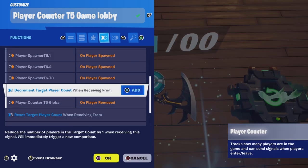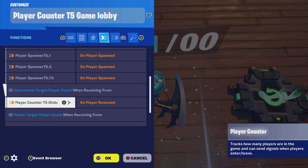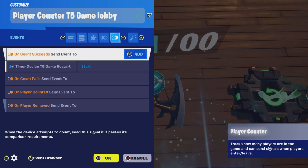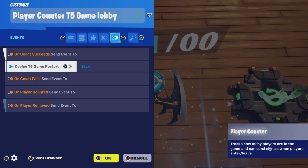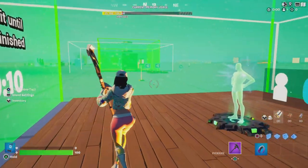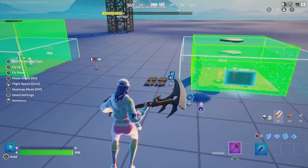There we go. We're going to decrement the target player count when receiving from the player counter global when the player is removed — and that should already be binded. Then when the count succeeds, we're going to send an event to the timer device here in this zone to restart the game. And that's how you use player counters to keep track of players within the game.